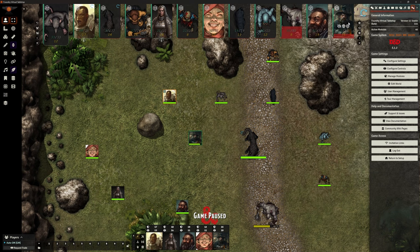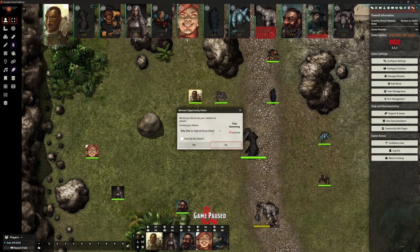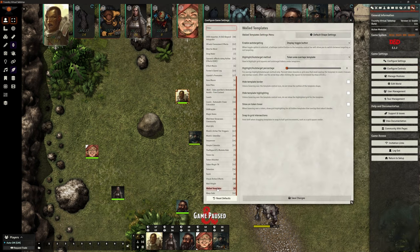We're still in combat, but all those zone-of-control overlays have disappeared. So if Baldrick moves into range of the were-rat and tries to move out again, we get that attack of opportunity option — it pops up immediately for the were-rat to choose. But we haven't got those templates cluttering the screen. Having those templates around every single character kind of wrecks the whole visual experience. You may find them useful and prefer them on — absolutely fine. But if you don't like it, Walled Templates helps you hide those things.